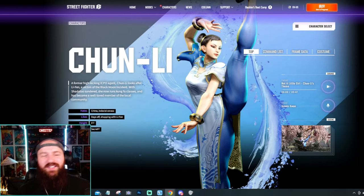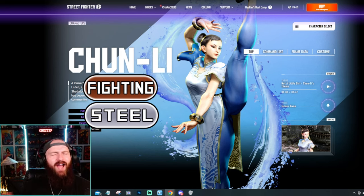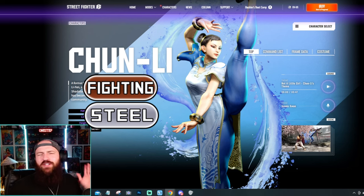Chun-Li is going to be a fighting steel type. I add steel because the bracelets she's got on her design kind of remind me of Lucario, who's also a fighting steel, and the blue and all of that — it just feels like fighting steel just fits.